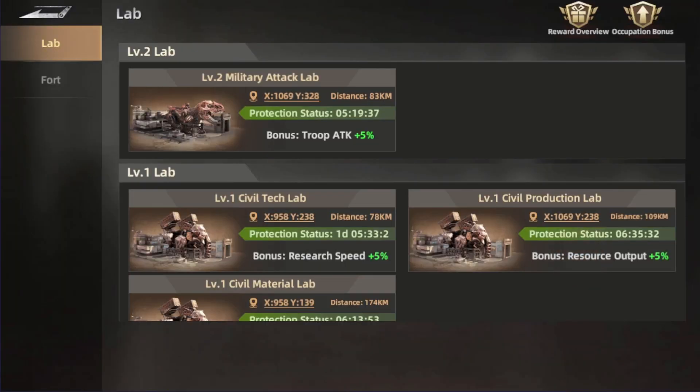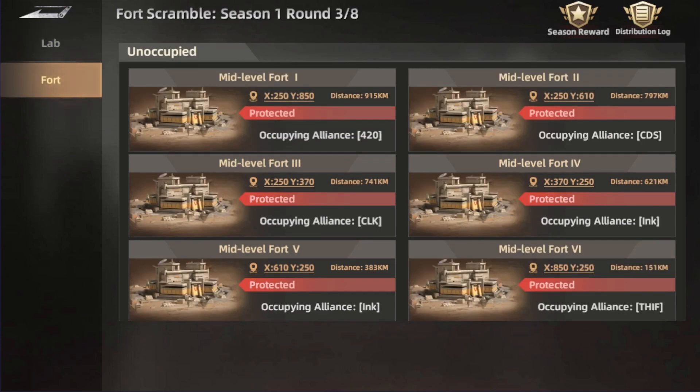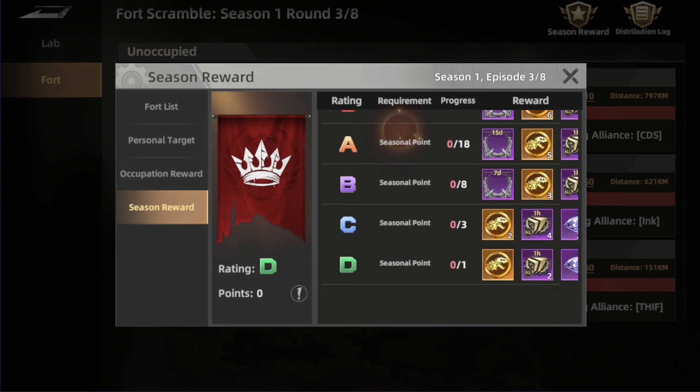We have the foothold scramble, where you invade territories to get bonus stats. For example, the military attack lab gives 5% extra troop attack, and the lab level one gives bonuses like 5% research speed, resource output, and gathering speed. There's also the fort, which is your alliance's area, and a seasonal reward where the higher your alliance rank, the better the rewards.